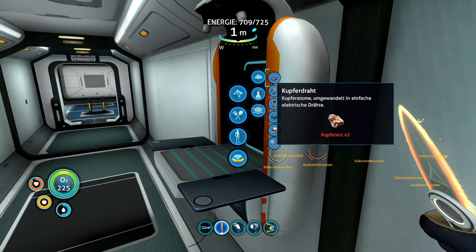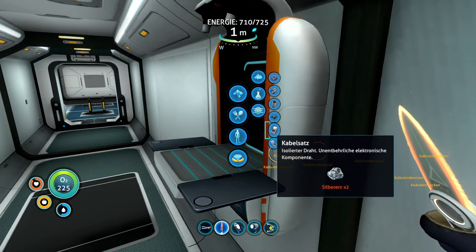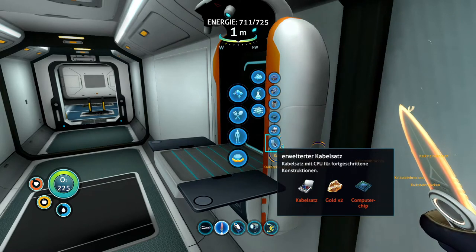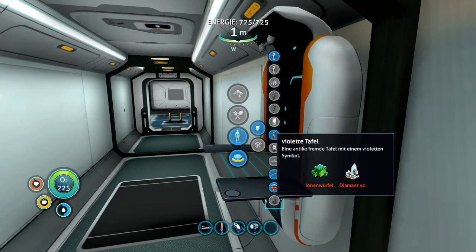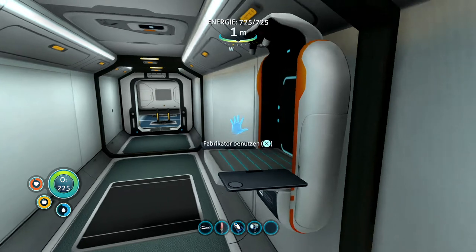To understand why this is odd, you should know that the fabricator tells you which items you can craft based on the items you have in your inventory, by marking craftable items with its color — so normally an item you can't craft is supposed to be faded gray.